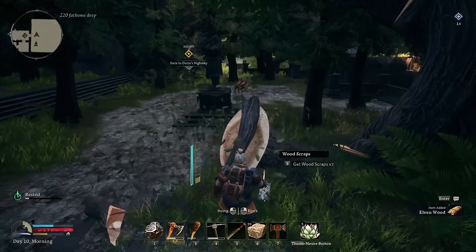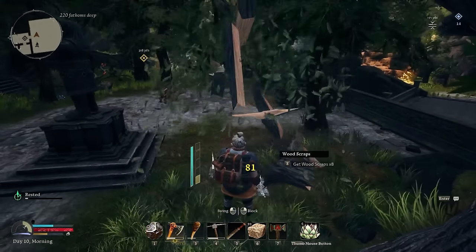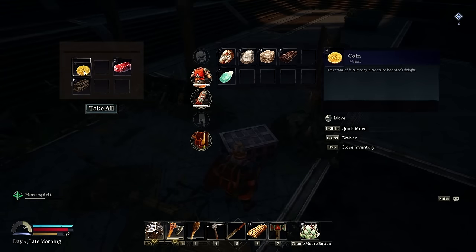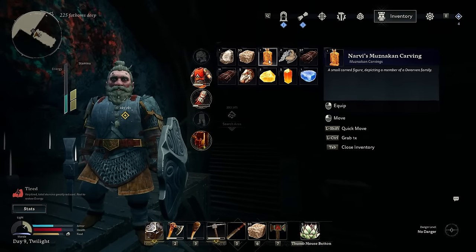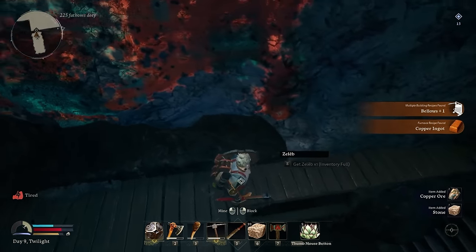Speaking of harvesting and collecting materials, do not throw away the gems you find early on in the game. You're going to come across citrine, black diamonds, amber, and things like that. Save them up and put them in a chest, because later on as the gameplay progresses, you're going to need a lot of these crystals for upgrading and different craftables down the line. So save them up and you're going to be happy you did.